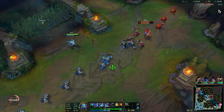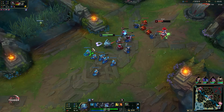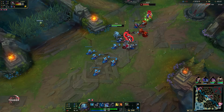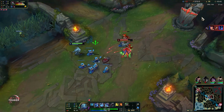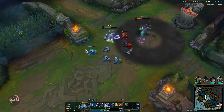Once you have all of your basic abilities, at level 4 with 2 points in your E, here's the basic trade combo: you go in with your Q, then you auto attack, and then you immediately press W to reset that auto attack. Then you can either fully commit to the fight by E-ing on top of them, or you can use that E to get out. There we got that Electrocute proc as well.